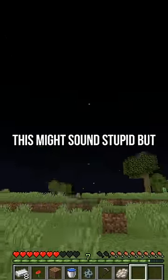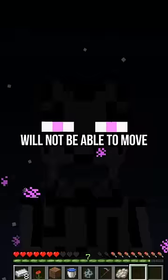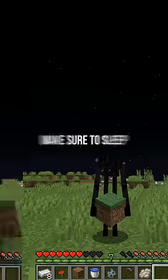If you ever anger an Enderman, keep staring him in the eyes. This might sound stupid but it's actually very useful, because the Enderman will be paralyzed and will not be able to move as long as you stare him in the eyes.